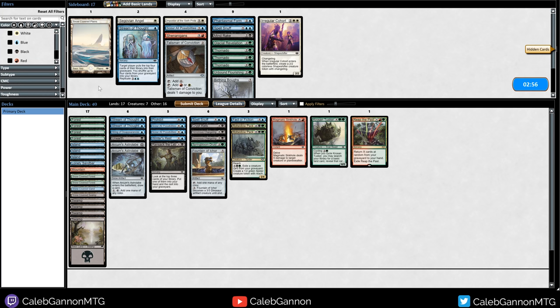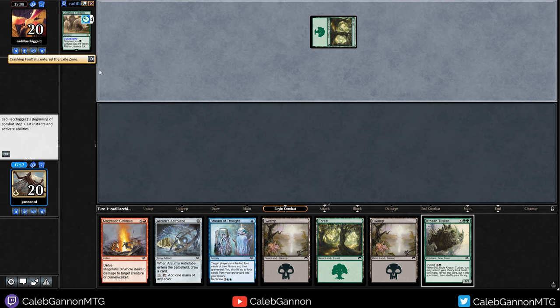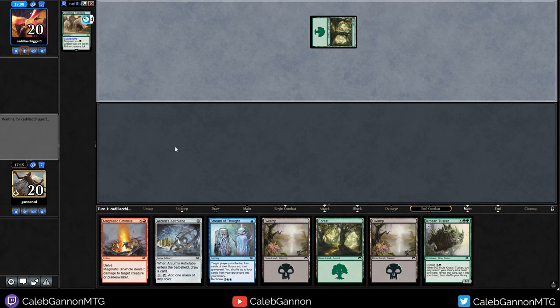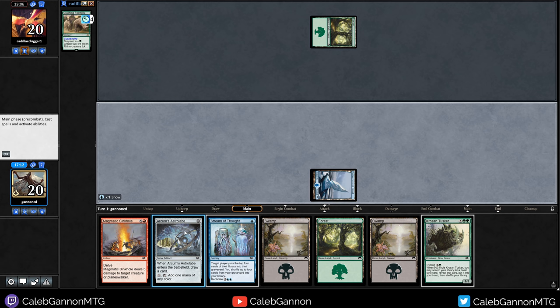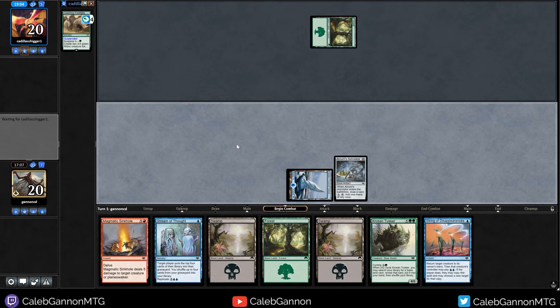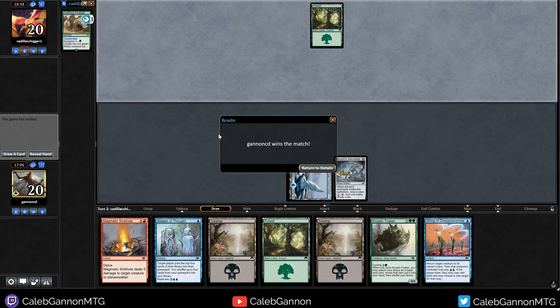Their deck - don't really know what it does, it's just got some creatures. I think we're good against decks that just have some creatures. Brand new game, we're both keeping seven. We're going to Kroos and Tusker for... goodness. Snow-Covered Island, play the Astrolabe. We can kill one of the 4-4s at least - definitely saving that. And then the Sinkhole kills the rest. Well, sometimes that happens. See you guys next round.